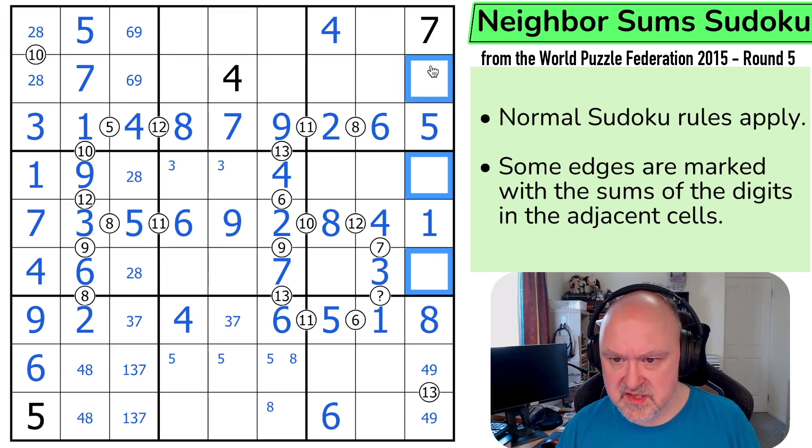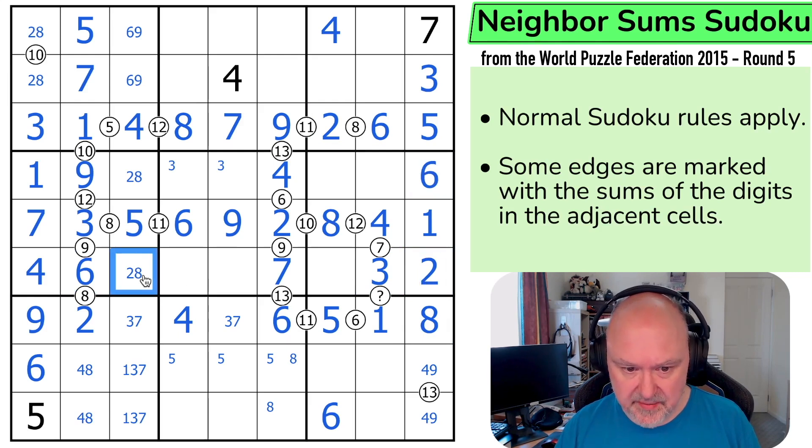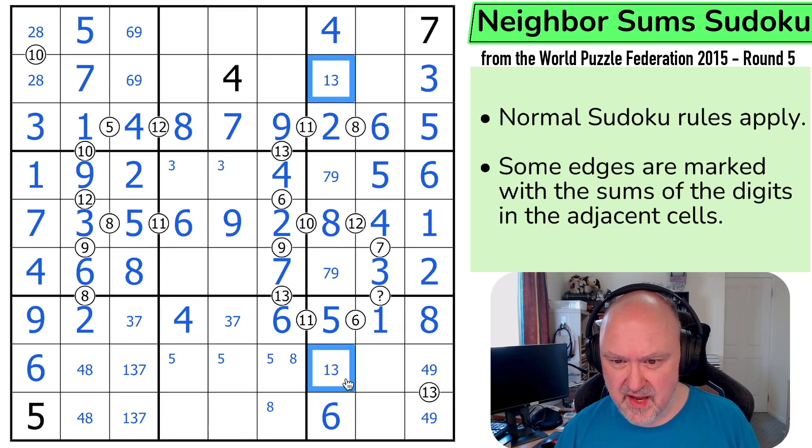So in this column I haven't put 2, 3, or 6. This can't be 2 or 6, so that's a 3. And I can take 3 out of both of those. I could have done that just using that 3 but I got there a different way. The 6 is looking across making that the 2 and that the 6. The 2 is looking back making that the 8 and that the 2. This is a triple — 5, 7, and 9. There's already a 5 in column 7, so this is the 5. This is a 7, 9. Which means this is a pair — 1 and 3. And this 3 means this is the 1. This is the 3.